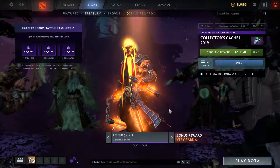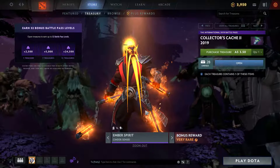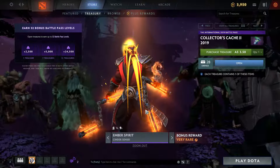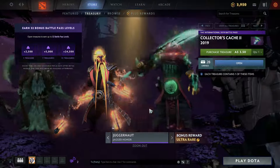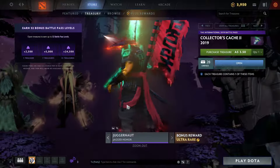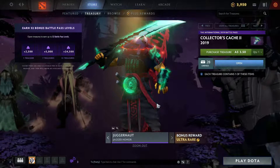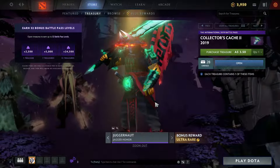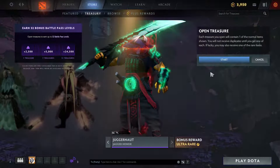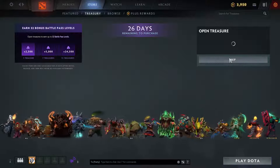The other very rare and ultra rare ones are the Amber Spirit skin with the nunchucks, which is interesting as well. I think it has a different auto attack sound effect, which I'll test out if we get it. And the Juggernaut one here — I don't think it's too impressive compared to his arcana, but it's certainly something to look forward to getting in terms of rarity. Alright, we'll open one and let it run, and we'll skip the animations for the rest.